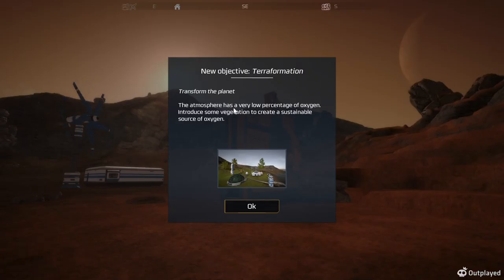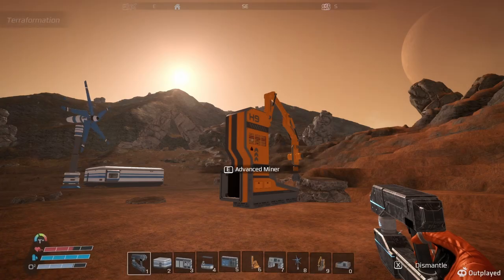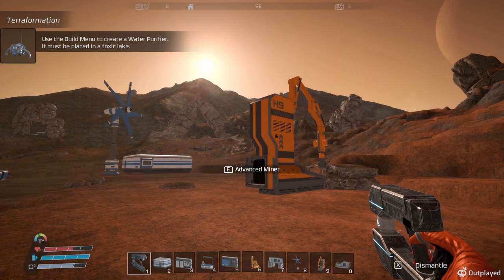Welcome back to Eden Crafter. Let's see what we got here - terraform your planet. The atmosphere has a very low percentage of oxygen. I think I did this in the last episode, so we're gonna start getting new items.